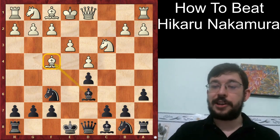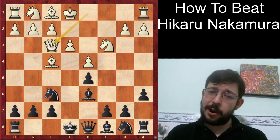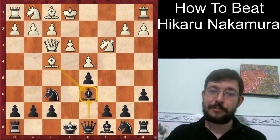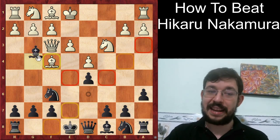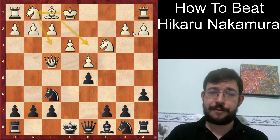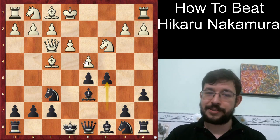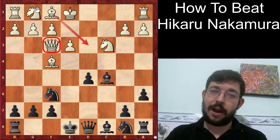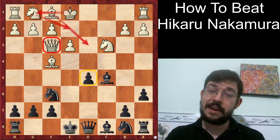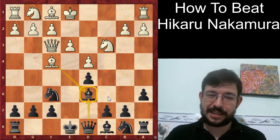It's worth pointing out that Bishop D6 is not the only move. If White wants an advantage, he should consider Queen F3, which looks very weird but keeps tension between the Bishops. Rather than exchanging first and helping Black's Queen reach a more active square, White keeps the tension so that if Black takes, the White Queen gets to a much more active square, clearing F3 for the Knight. Of course Black can also play C5, heading for an IQP position, and it does seem White has a very small pull due to the weakness of the IQP.